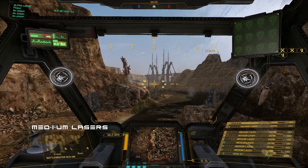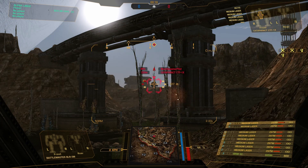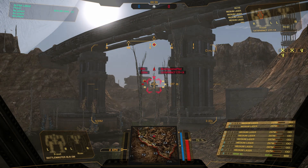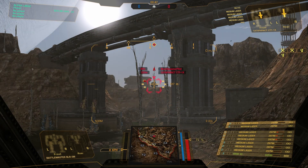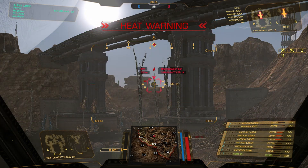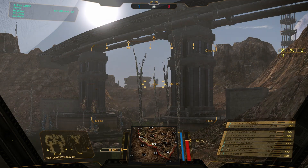Here we've equipped the Battlemaster with 8 medium lasers, and we're going to do an alpha strike test at a range of 517m. Starting to overheat a little bit, so we'll alternate left and right side. After multiple alpha strikes, it took 11 and a half alpha strikes to take down that Cataphract at a range of 517m. Let's see how the ER medium lasers do.